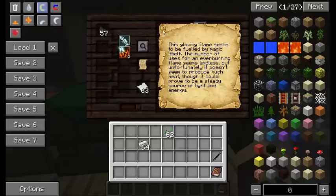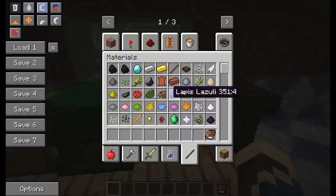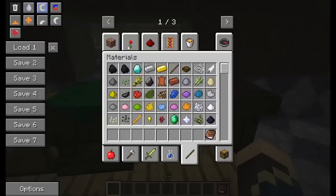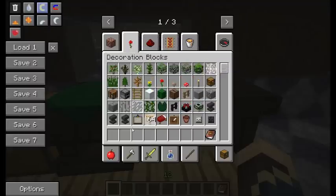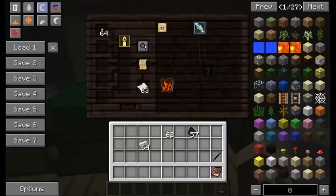You can get a hint as to what other elements might be in a recipe by looking at the description. Here it says 'could prove to be a steady source of light and energy.' We've already got energy in the form of potentia, and ignis gives us fire, heat, and burning. We don't really have anything that gives us light though, so let's try a light source — there's glowstone dust, glowstone itself, or torches. I'll just grab a stack of torches, because that says light and it's the only element we're really looking to see if it exists in this recipe.